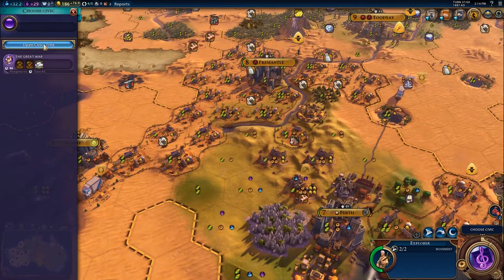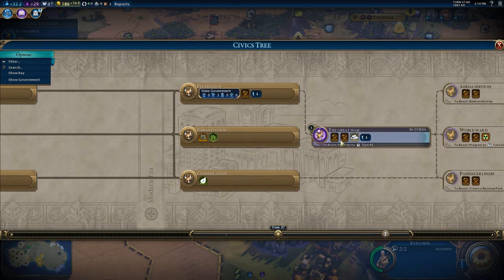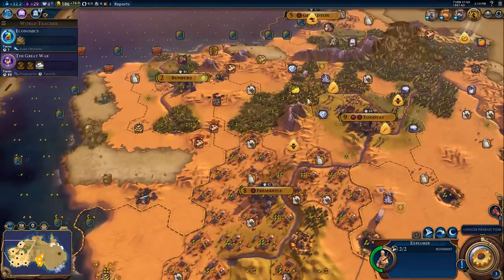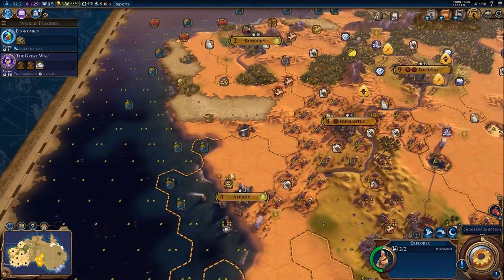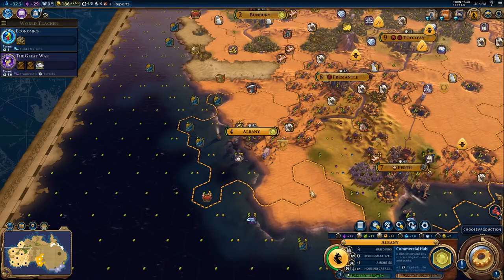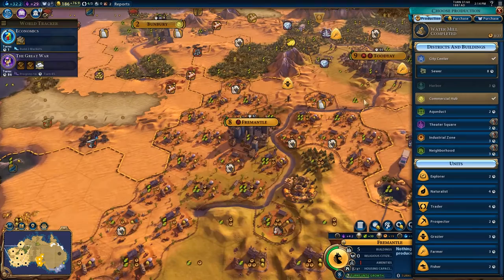So we're going to choose a civic here. The only thing we can research is the Great War, which we're going to stick on. So we have eight turns to get these cities ready to be producing AIF training consistently, so we can crank out as much of that as possible. We need to do a lot in that time.